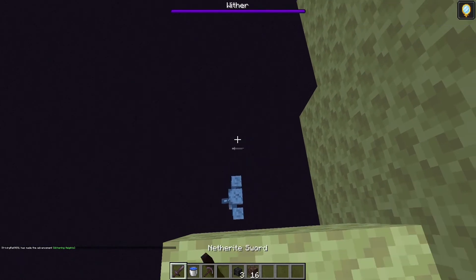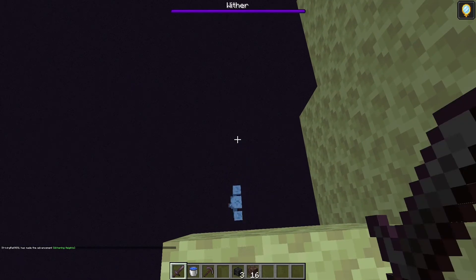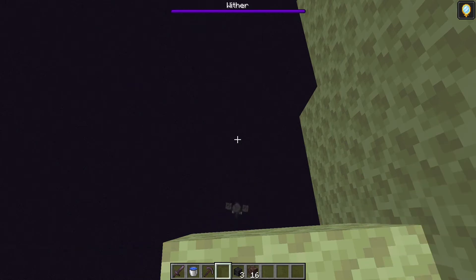This is how you can just get a world record speed kill on the wither in survival mode, because this wither is just going to immediately keep falling straight down. He's going to start slowly dying so you can just watch that.